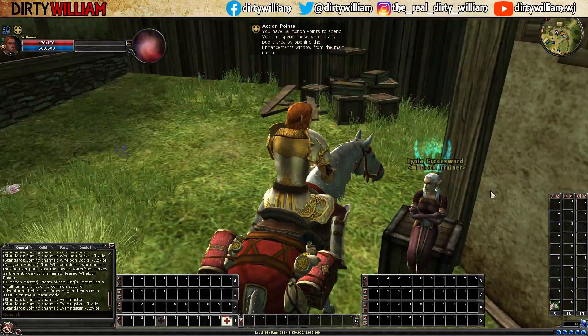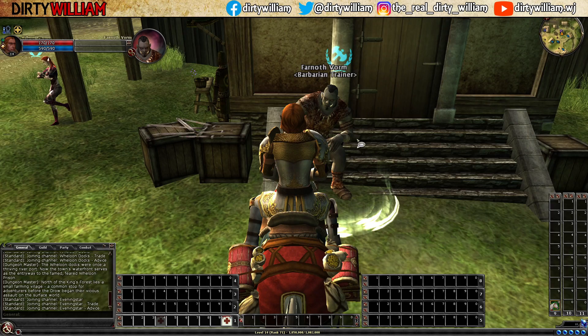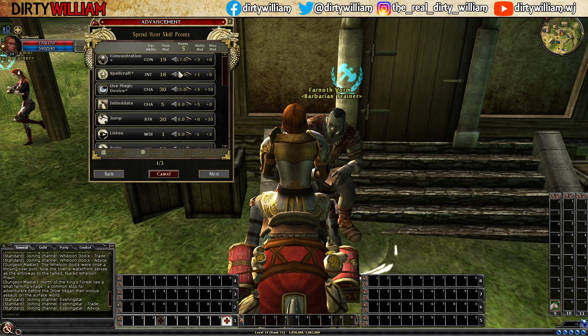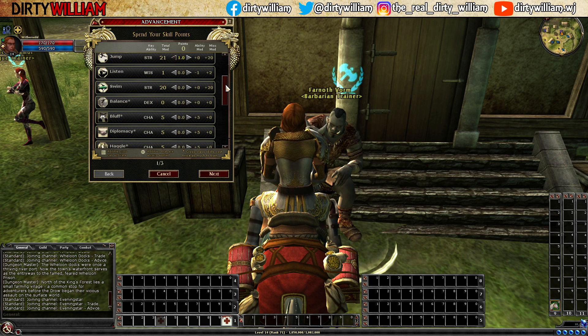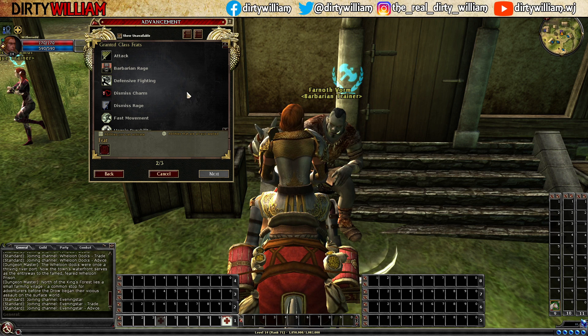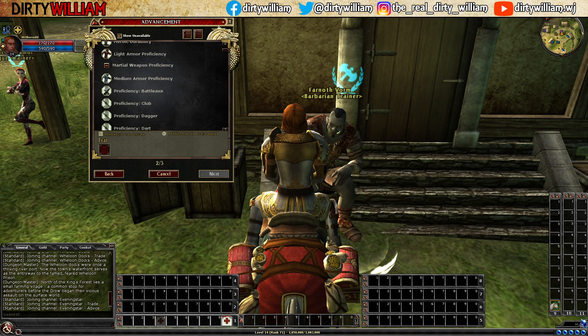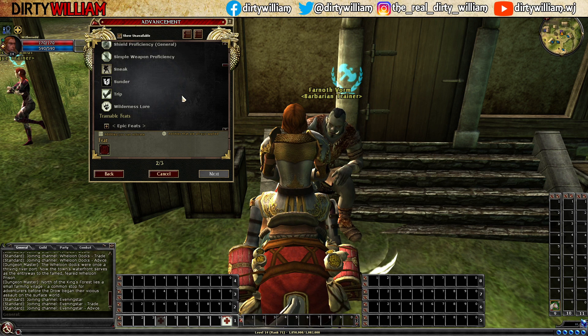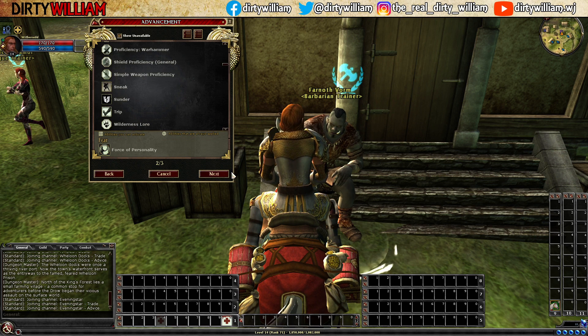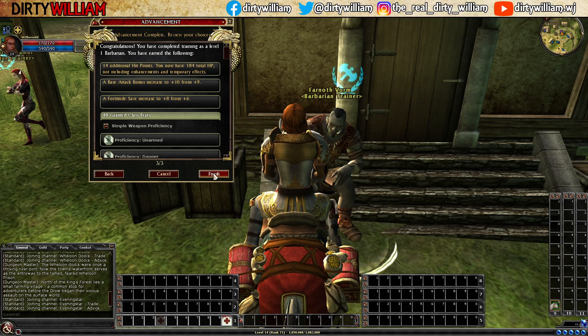We are now level 14. We don't want to level up to 15 with the Warlock trainer — instead we're going to go right next door to the Barbarian trainer. The reason is Barbarians get a 10% run speed bonus, so you move around a little faster and level faster. All skills are cross-class here, so I take Concentration, Spellcraft, and a little bit extra into Jump. I take Force of Personality so it uses my Charisma modifier instead of my Wisdom for Will saves — my Wisdom is in the tank, so this helps avoid some bad things.